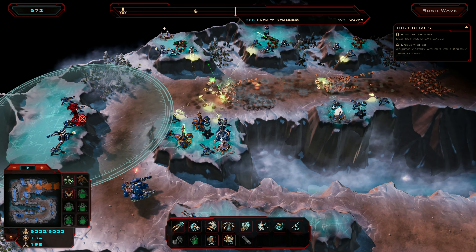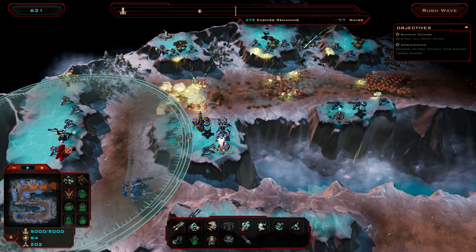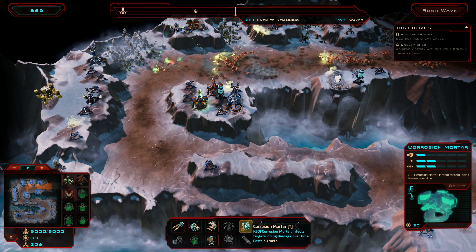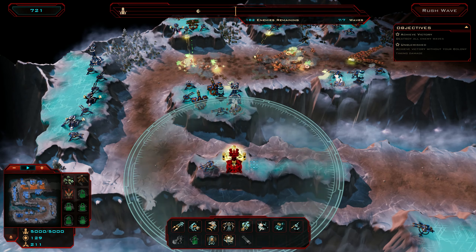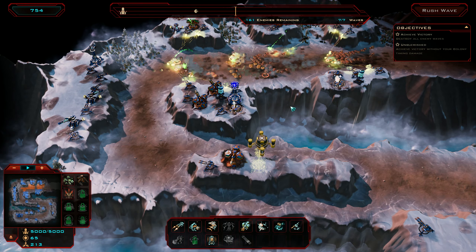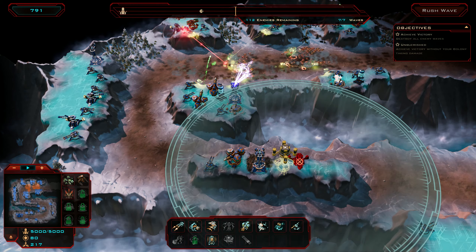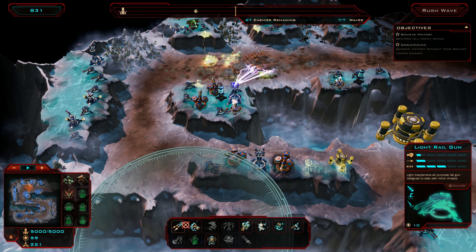These darkened areas are always where the enemies are going to come from. It's not super clear when you get into multi-path levels, which I'll show off once this one's done.